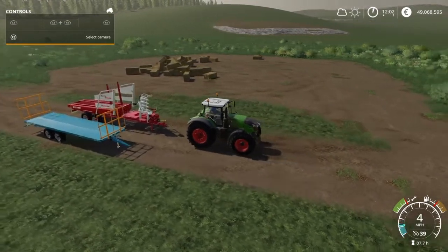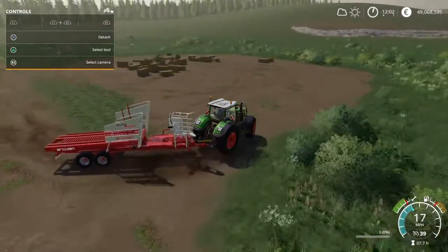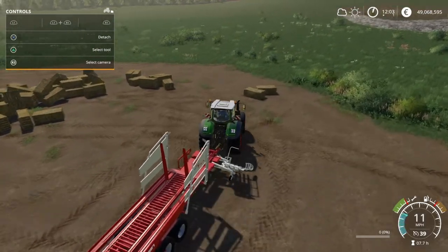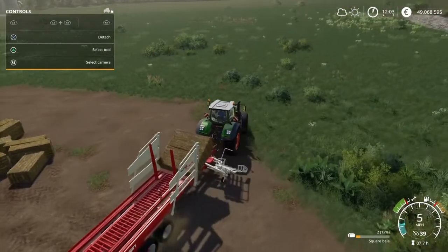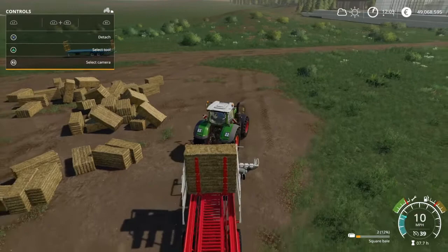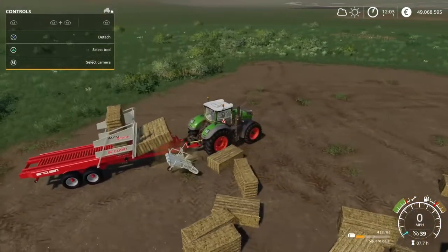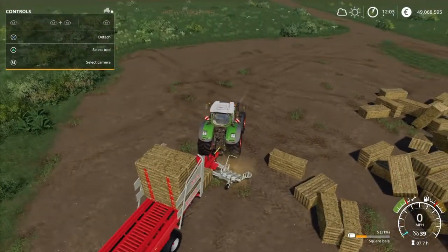We'll start with the Acusan. I have the help menu left down so we'll be able to see what happens. First, press R1 and Square to get it into the operating position, then drive alongside your bale and the trailer will automatically pick it up. It will pick from piles as well — I just threw them everywhere for the sake of showing this. It's ready to pick, and you bring this all the way to 16 bales.